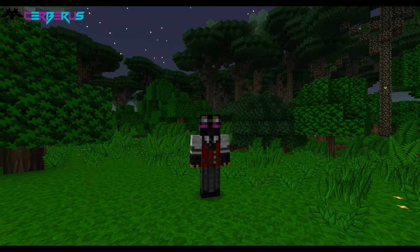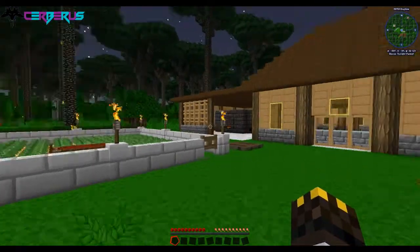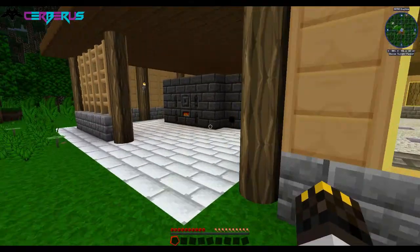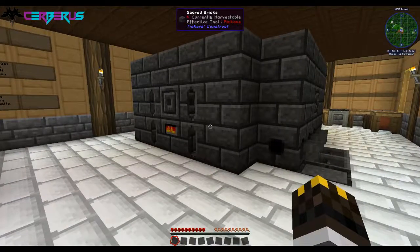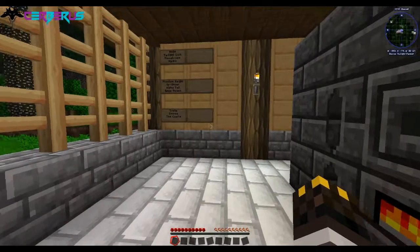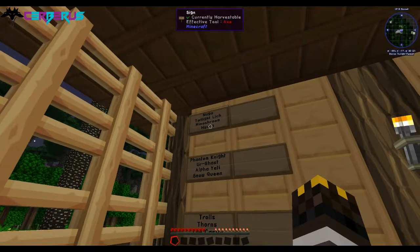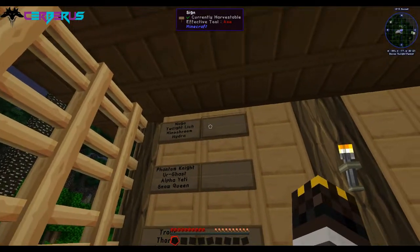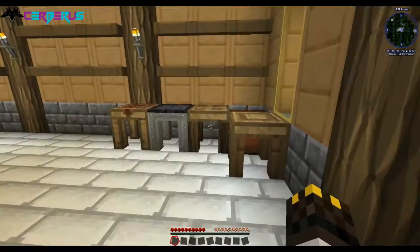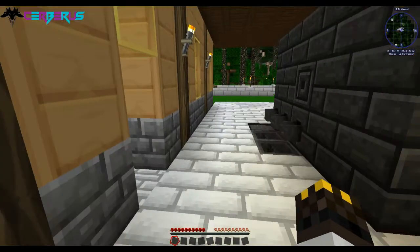I've already built myself a house and given myself a farm. I'll give you a little tour. There's a smeltery — it's quite big but there's nothing in there yet, and I've also got the to-do list. As we go through these we'll mark on the ones that we've killed. Around the back we've got the smeltery stuff — nothing in there yet because I literally just built this house.